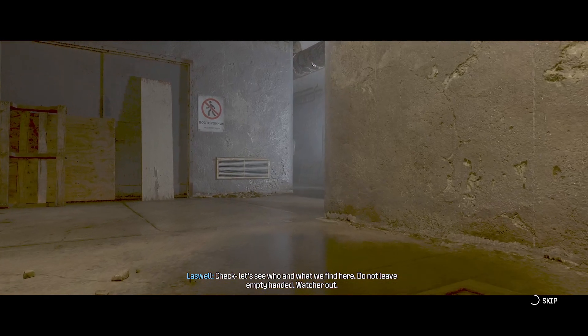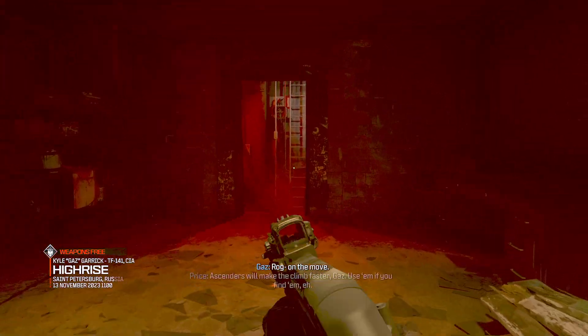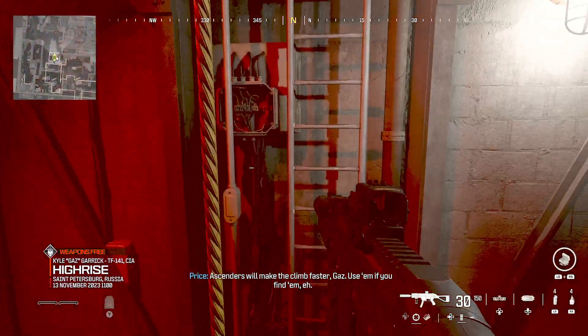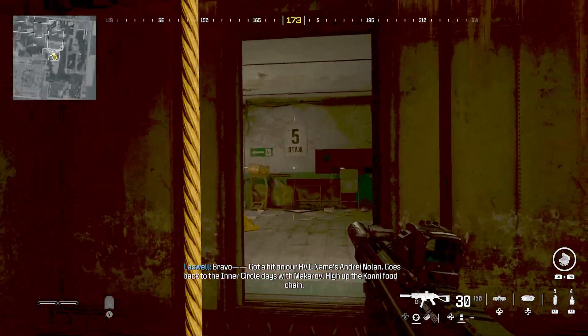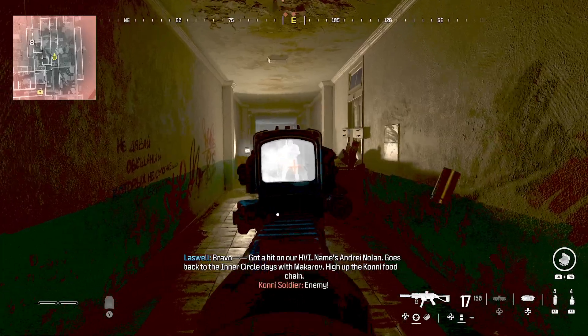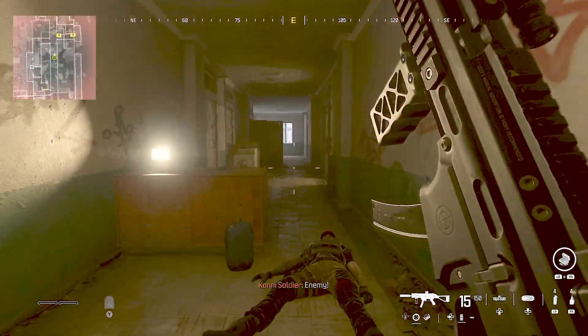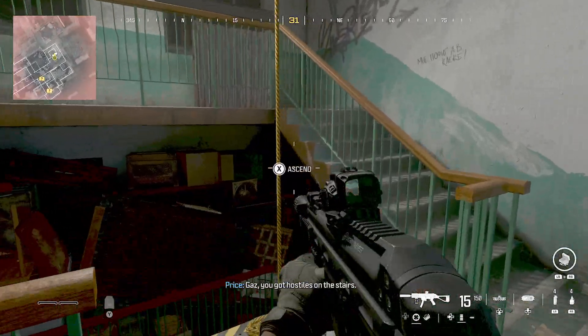I do have it for the purposes of this achievement. So spawning, instantly run over here. You can ascend up this little rope. And then there's going to be two guys down here. Run to the end of the corridor.